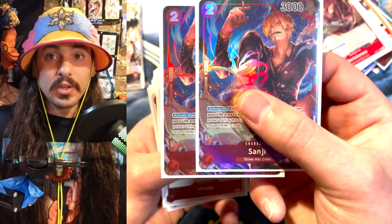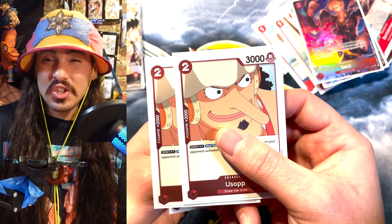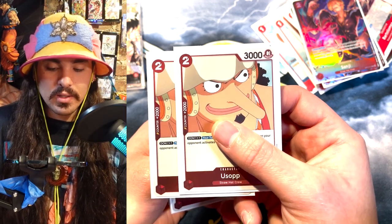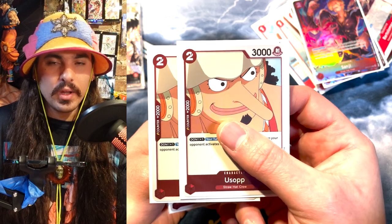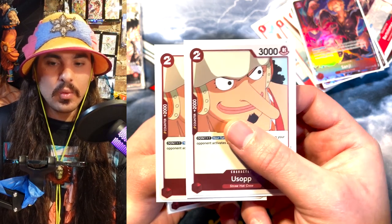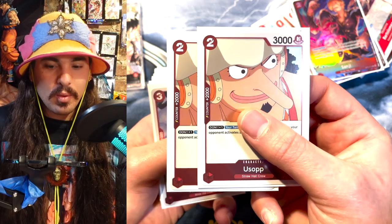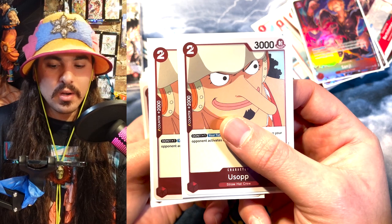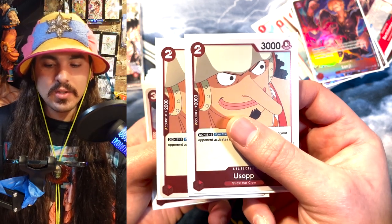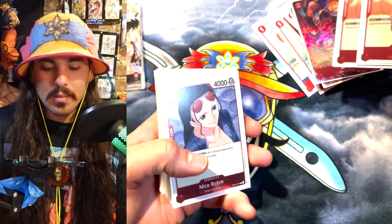Usopp is cool — I actually kind of like him a little better than Sanji, but he's not as shiny so I'm playing two. It's a 2k counter again, and this is pretty good against blue — they're really going to invest in bouncing it and you want to make them use their cards for that. Purple will probably kill it, but if he has a DON on him whenever they swing you get to draw, which makes your opponent play weird. I think anything that makes your opponent make difficult decisions is good.